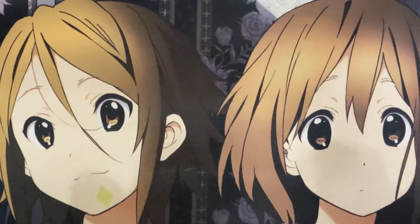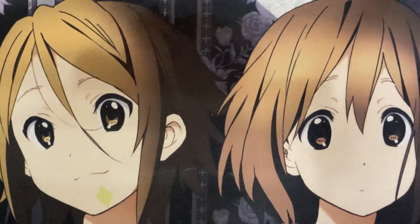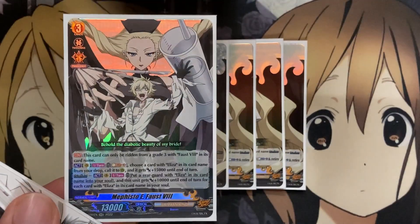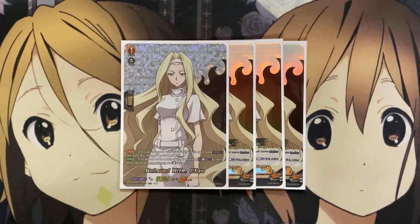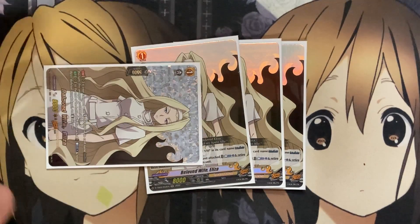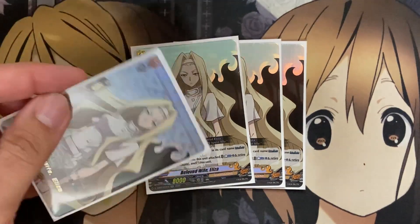Moving on now to the Grade 1s. We do run a pretty high Grade 1 count, just because the majority of what Eliza is in the deck, with our main one being Beloved Wife, Eliza. If your Vanguard is Faust the 8th in its card name and Oversoul this turn, this unit gets plus 10,000 and Critical Plus 1. So the Critical Plus 1 and 10,000 really does help, because then you have that setup along with Mephisto E setting up another Eliza on the field. And at the end of the battle that this unit attacked, you can Counter Blast 1, retire three Skeleton Army tokens to re-stand this unit. This can be your multiple attack option in the deck, attacking with Eliza first, and then Counter Blasting and retiring those tokens to re-stand and attack with her again.